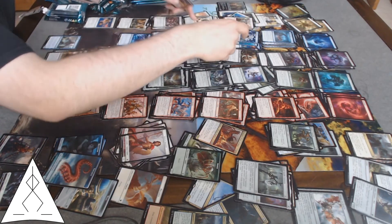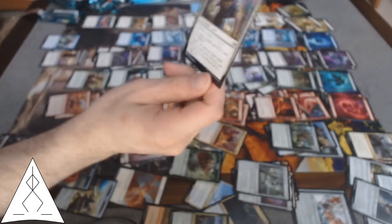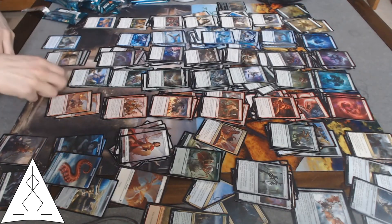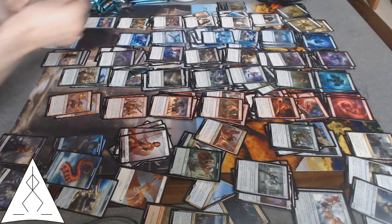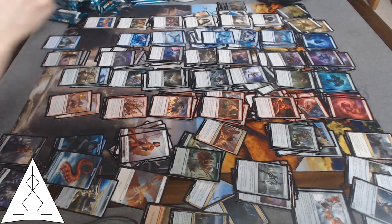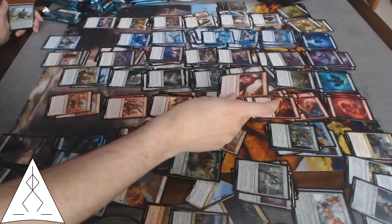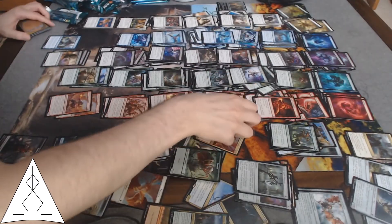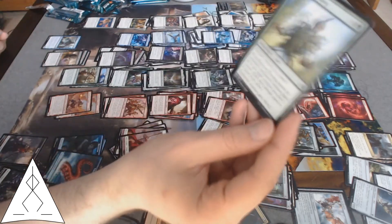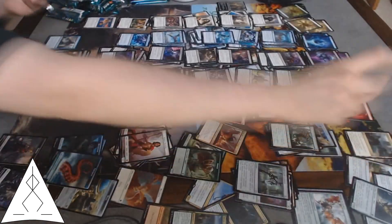Deny the Divine, Rapid Flames. Sentinel's Eyes — plus one plus one and vigilance with escape, pretty damn good. Another Nyxborn Colossus for that green devotion. Goat, swamp. Temple Thief. Revoke Existence. Arena Trickster — whenever I cast my first spell during each opponent's turn he gets a plus one plus one counter, still in the wrong colors for it. Briar Blessing — it's a good card. Another Unknown Shores — that one I will add to the three-color deck.